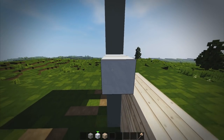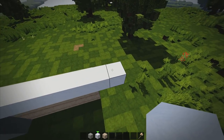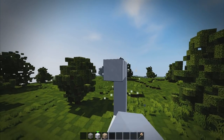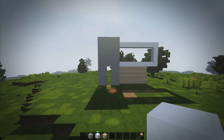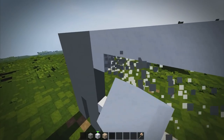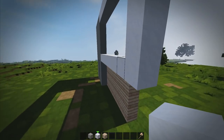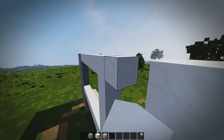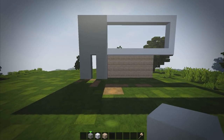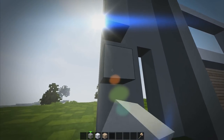Now let's take this out 9 blocks and take it up 6. I feel like 6 looks more proportionate to the build. I want to take it out some more — take it out 3 and take it up to there. Remove these and take this out another 2. That's more proportionate to the build. We're going to take this out by 1 more, so all at the front is just going to be taken out. Fill this up with grey stained clay. We should have something looking a little like this — not bad at all.